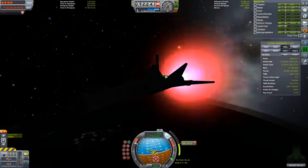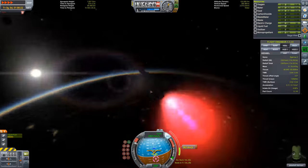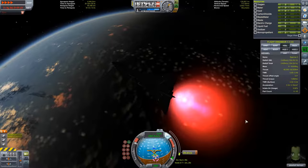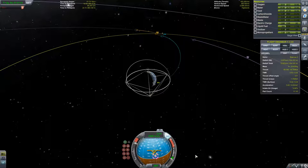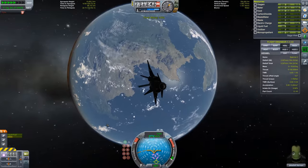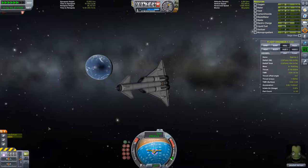Looking at the map screen, our apoapsis is steadily increasing all the way up to the Mun's sphere of influence. We're going to get all the way to the Mun — we'll be on an escape trajectory from Kerbin. If we do nothing we'll pass it, however we're going to slow ourselves down around the Mun so we can fall into orbit around that celestial body, then perform a landing.